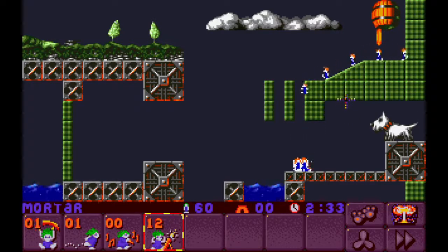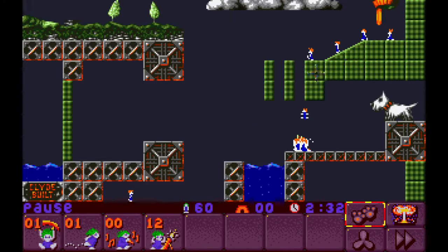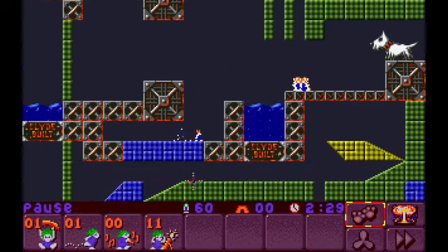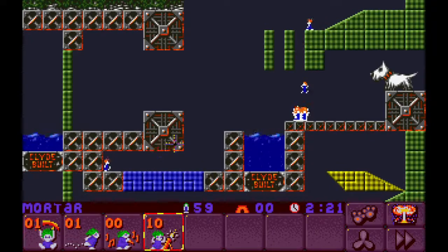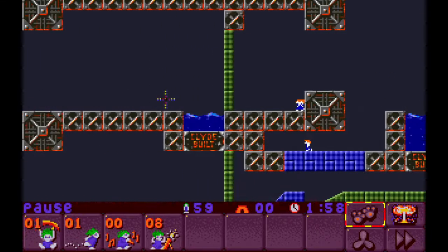I think I need to mortar from here. That wasn't solid, and it did kill someone. But now that someone's dead, let's check this anyway. That did not work. Perhaps this doesn't work. Perhaps they need to be over here. That is very precise. And a bunch of them land up here. So this is what I have to do.